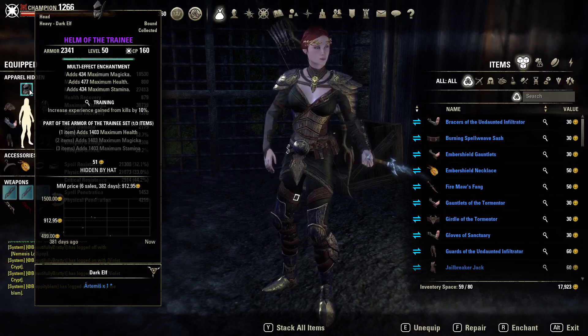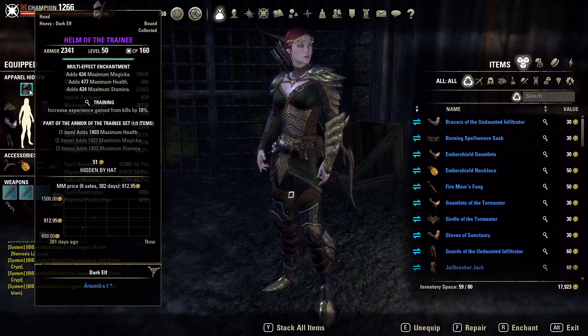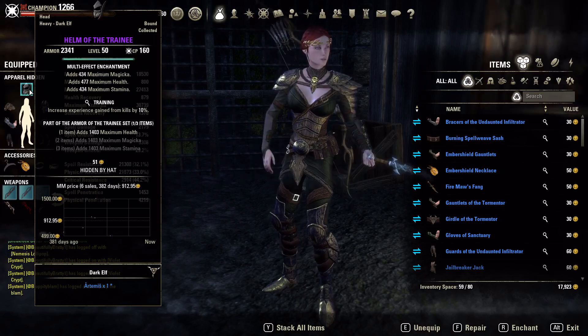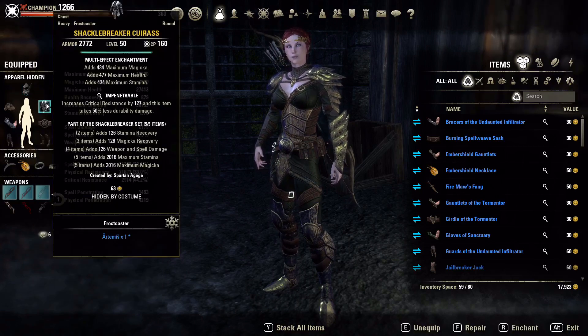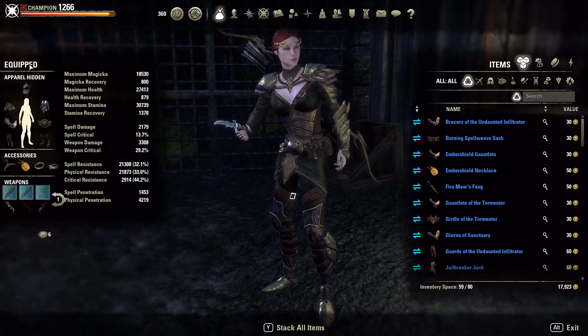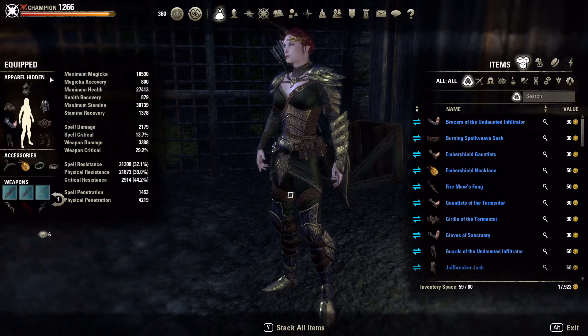We're at about 27k health, and that's a nice spot to be at. If I could be more that would be great, but as soon as we start getting to 25k or below that gets a little scary — especially in outnumbered situations you could get burst down super quick. So we're running Helm of the Trainee in the Training trait. It's really easy: Shackle Breaker, New Moon, both sets completely craftable, two heavy five medium setup with Impenetrable, and throw the multi enchant effects on there and you are good to go.